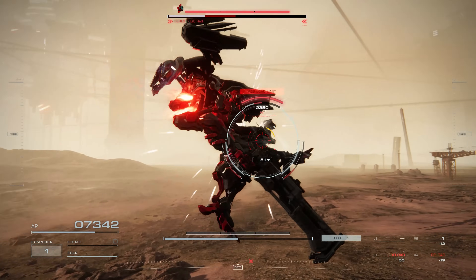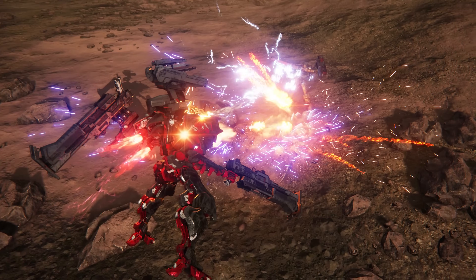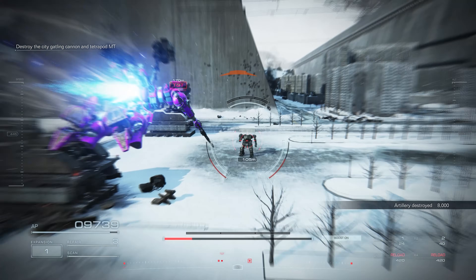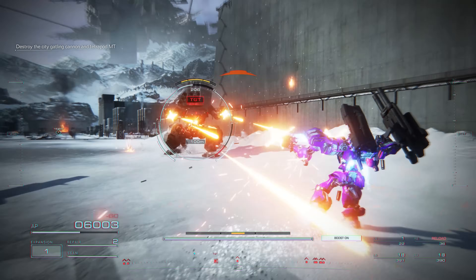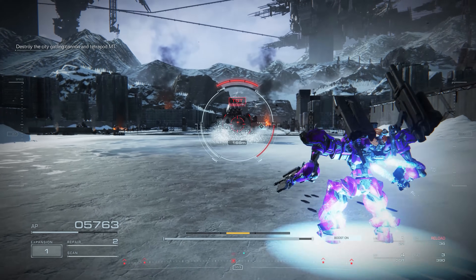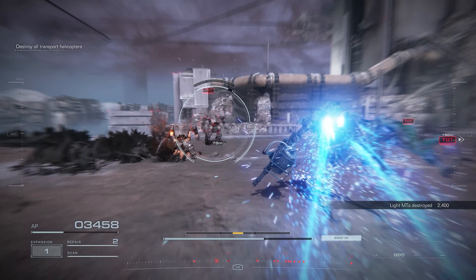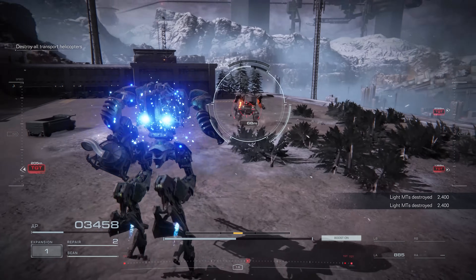Combine this with the fact that you can spam kicks pretty fast, this can be a really lethal tool, especially if you have nothing else to do while reloading. And on some enemies, like Tetrapod MTs, you can extend the duration of their stagger if you kick them during this state. So if you haven't worked kicks into your playstyle yet, absolutely do that.